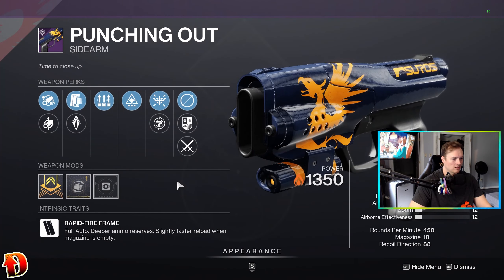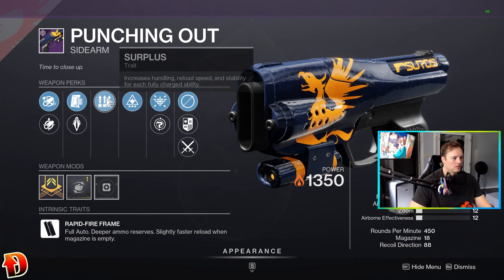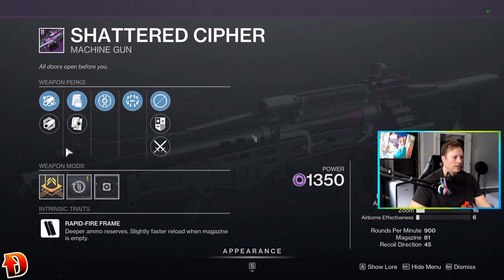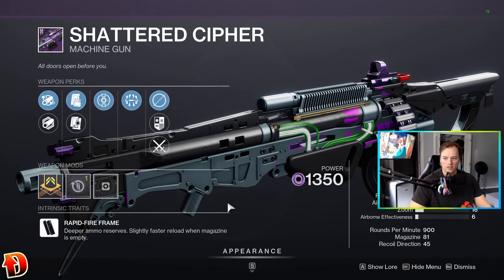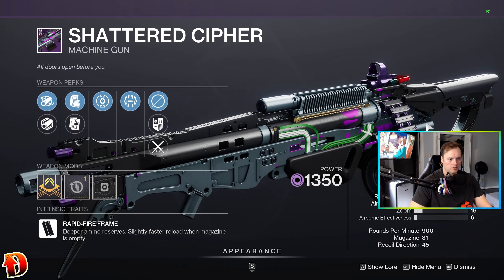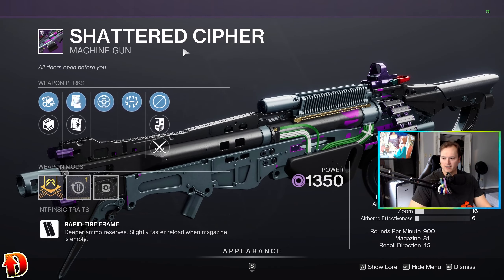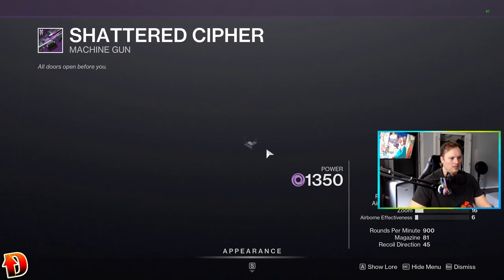Punching Out — I actually want one of these again, I don't have one. Wellspring Surplus — good PvE rolls right here with Handling, but not a big fan of that in PvE. I wanted to try it out in PvP but I need a different roll. Then we got Shattered Cipher — I do like this machine gun. It's a bullet hose but it looks awesome. Surrounded, Heating Up, Tactical Mag, Full Bore, Polygonal with a Reload Speed Masterwork. That's a good PvE shredder. Take that one into PvE and have some fun with it. It does not have an Origin trait.